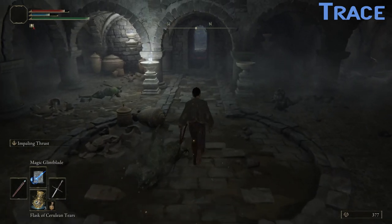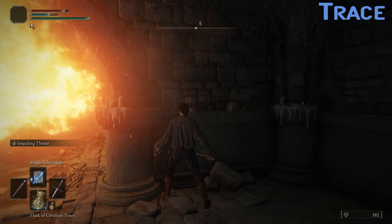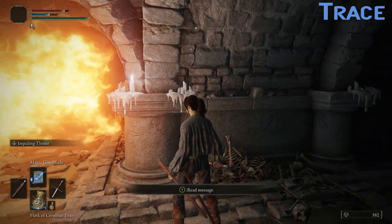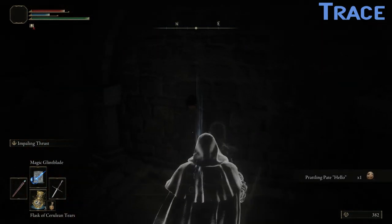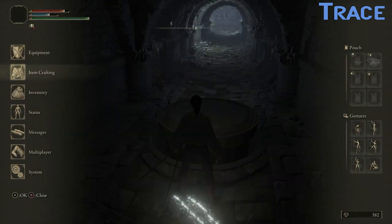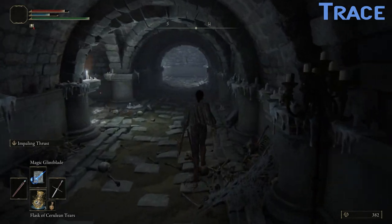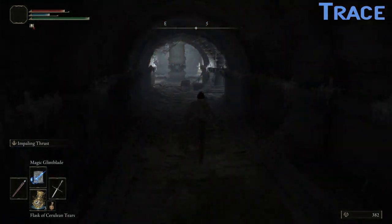Have that, you little shit — stabbed in the back, and you're to blame. We've got a side path, good. A prattling pate that says hello — hello! It's a shame it's not the old voice of Hawkeye Gough anymore, but it's a clear nod to the old Souls games, so it's all good. Now, where was the side exit? There it is — it's got a ladder in it. That's useful, perhaps.